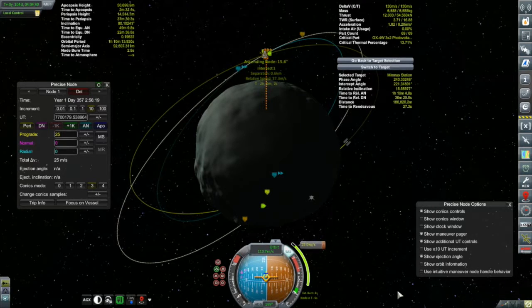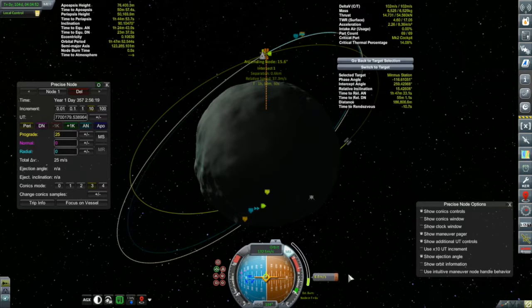If you recall, the capsule that's strapped to the bottom of the lander is quite significantly throwing off the center of mass, so I have to keep my thrust under control. If I stay around less than a third thrust, things work out okay.